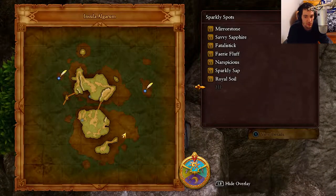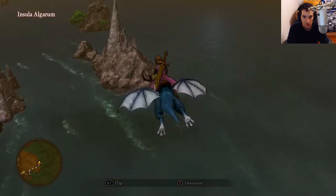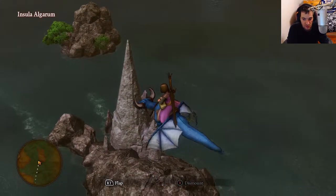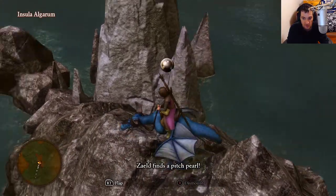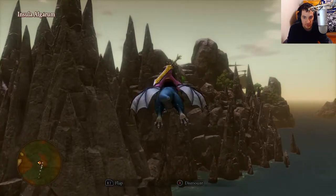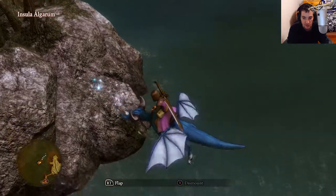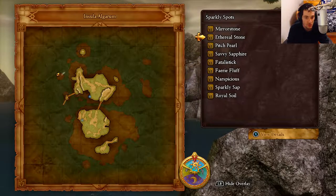Where are the other two? We're going to head east now. I can see one right on top of that island, so I'm just going to descend right on top of this little piece of land and grab it — that's a Pitch Pearl. There's one right all the way west now. I can see this sparkly spot from here — I'll grab it. That's an Aetherstone. That's all the sparkly spots here.